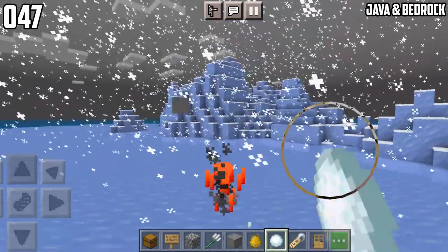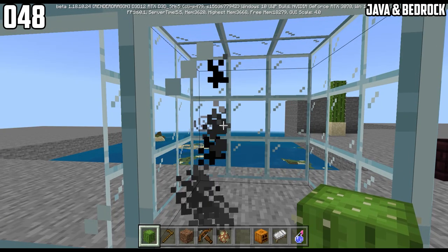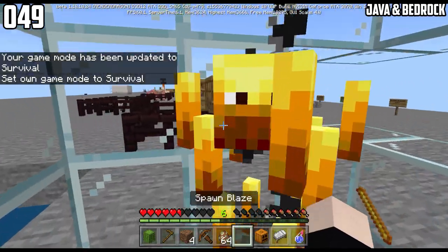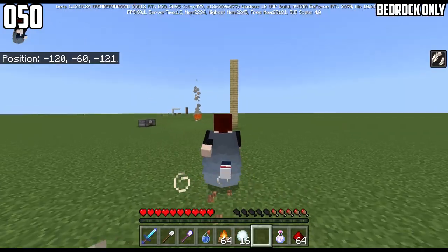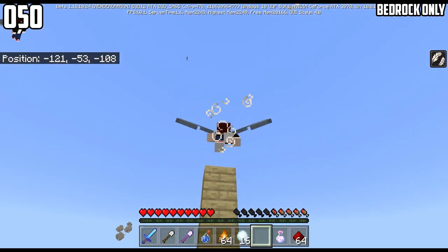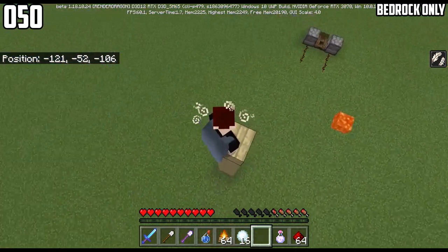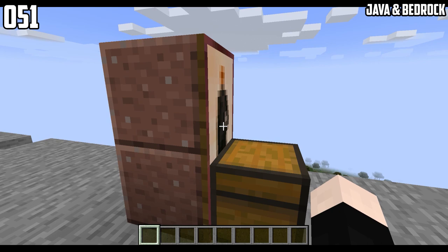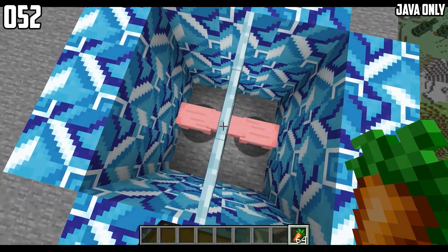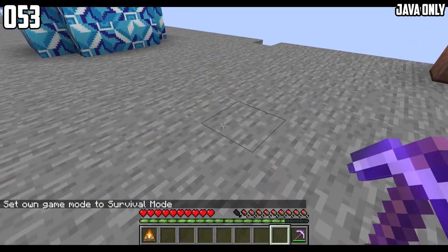Blazes take damage from snowballs but not from snow. This is what a blaze with an invisibility potion effect looks like — it still shows the smoke. Blazes can do melee damage. In Bedrock Edition, it is possible to do an 8-block jump by using Elytra and Slow Falling potion effect — it's pretty much falling in reverse. You can have a painting and a chest in the same block. Pigs can breathe through glass.